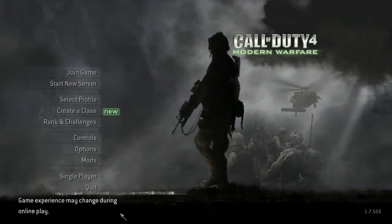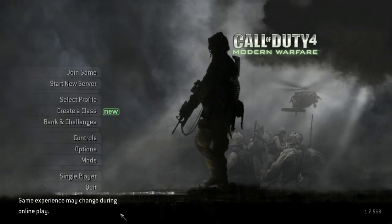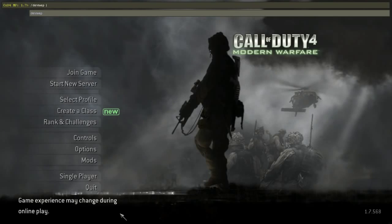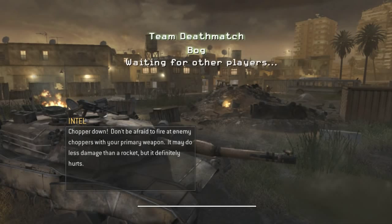Once you are inside your COD4, you want to press the key underneath Escape, or the key above Tab, or the key next to the 1. You want to press the tilde key, then type slash devmap and devmap any map — I'll do bog because it's the easiest to type. So just type devmap mp_bog and it will load bog. It doesn't take that long to load. Then here are the commands you want to do — I will put the commands in the description for you.